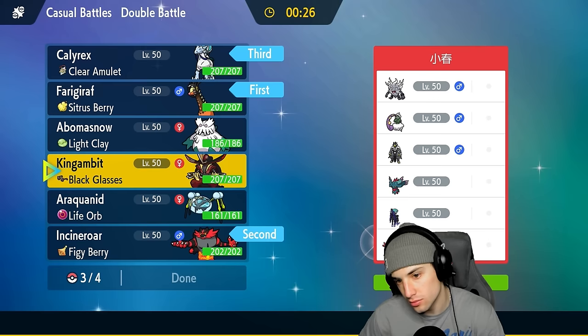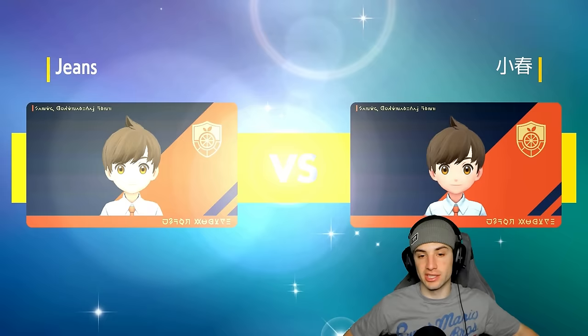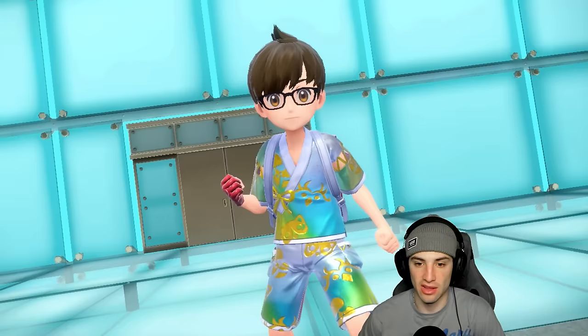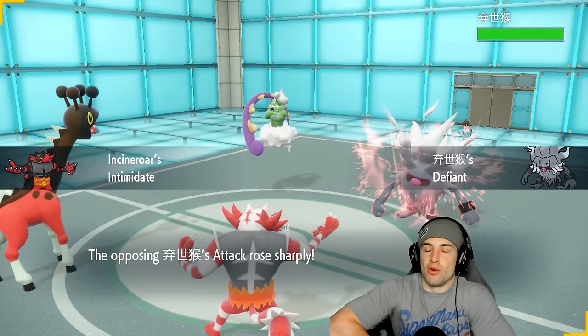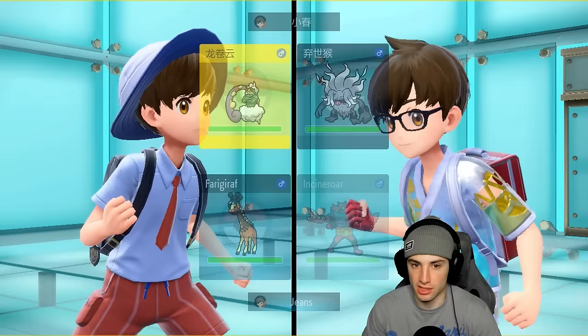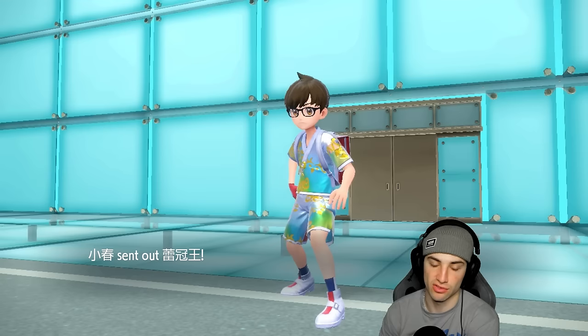They also have Incineroar, so later they could proc Intimidate and we can get Defiant going. The plan is to fake out, set up Trick Room, maybe Parting Shot the next turn, bring in the Ice Rider, and go from there. They end up leading Bulk Up alongside Tornadus. I can't fake out Bulk Up, and we've popped a Fairy Tera — that's not great. I'm going to go Fairy Tera here and Parting Shot into their Pokemon.